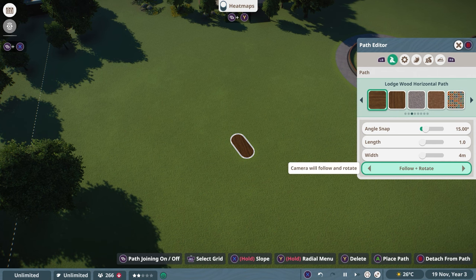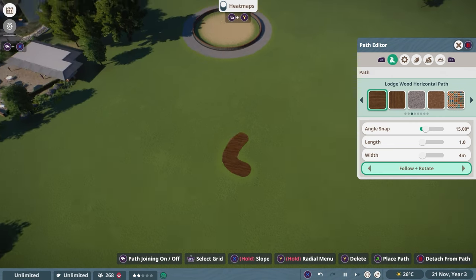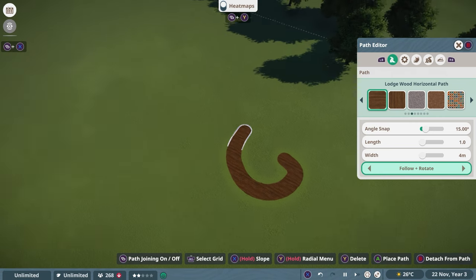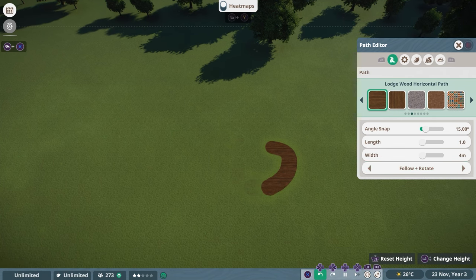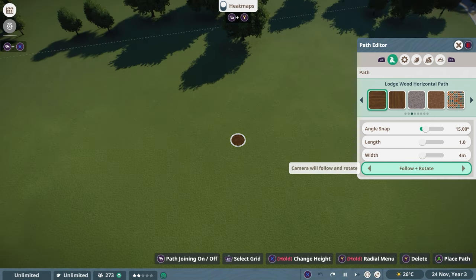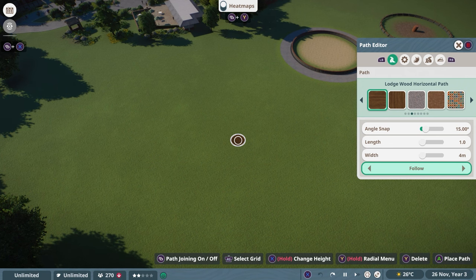You can change the camera from Follow and Rotate to Follow. Follow and Rotate means your camera rotates as you build — it feels almost like being on a roller coaster. You can also Redo/Undo by holding down X or Circle and then pressing the D-pad to the left to activate that button. I'm going to keep it to Follow and go back to the standard pathings.